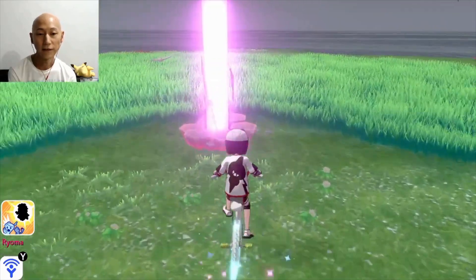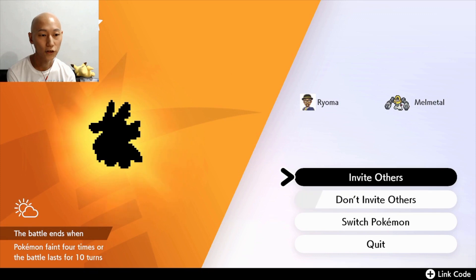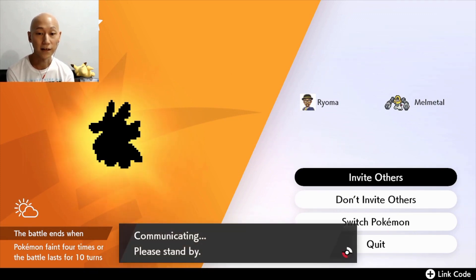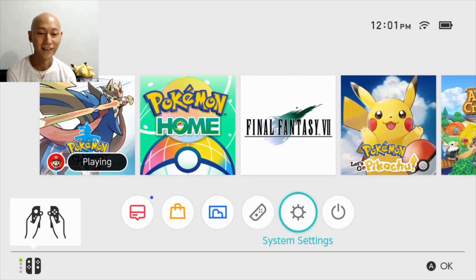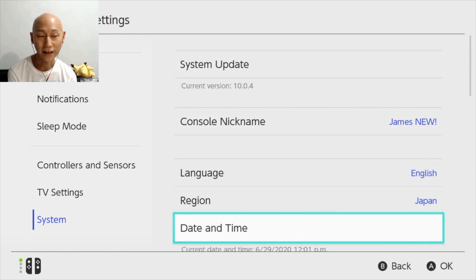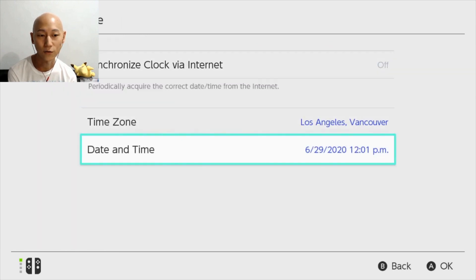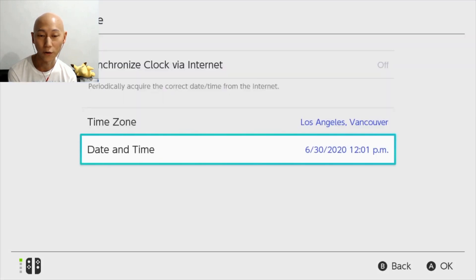Energy Powder. You can do this as many times as you want and get the sprigs. Too bad you can't choose exactly which sprig you're going to get, but just do the resetting again as many times as you want. You'll get as many mints as you want to get the nature that you really want for your Pokemon.